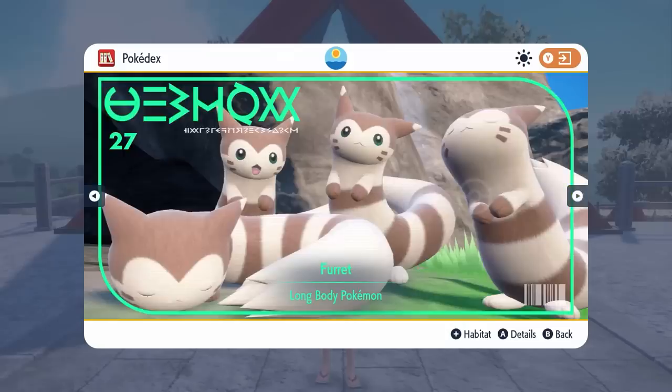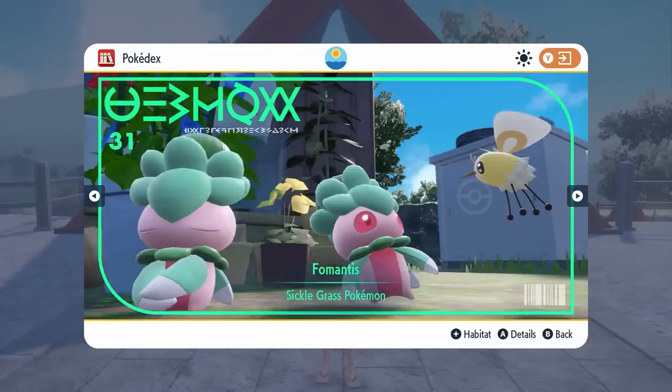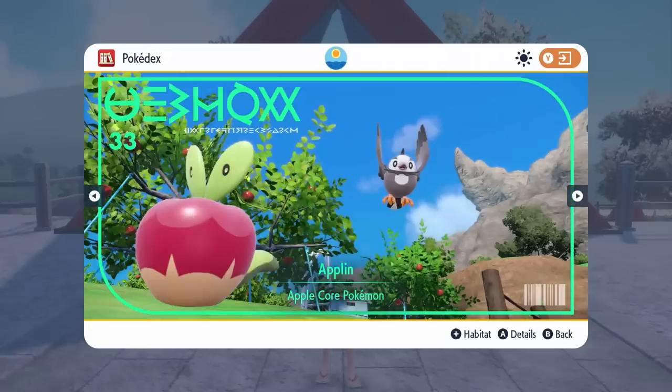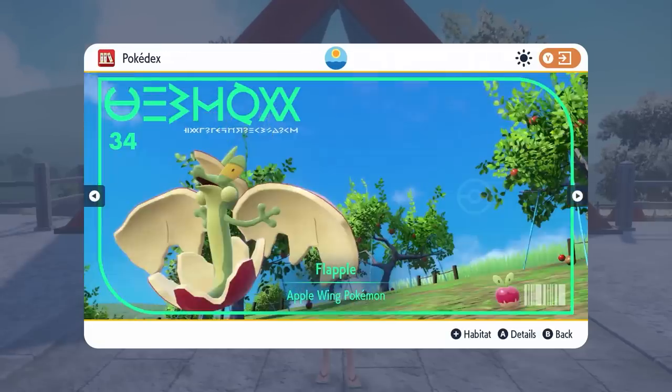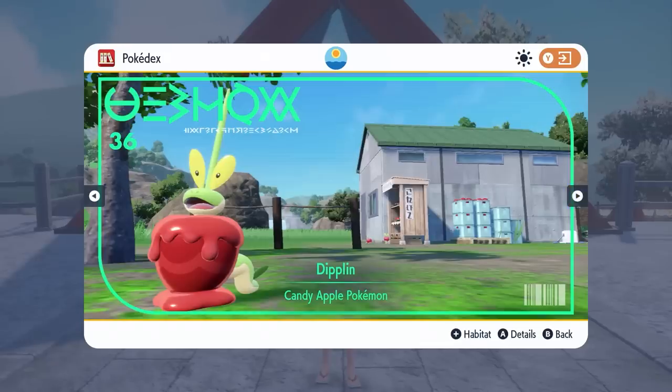Returning, we have Sentret, Furret, the Starly line from the base games of Scarlet and Violet, as well as Fomantis and Lurantis. We've got Applin — we know this is in here with Flapple and Appletun in this Pokedex and the new Pokemon Diplin.